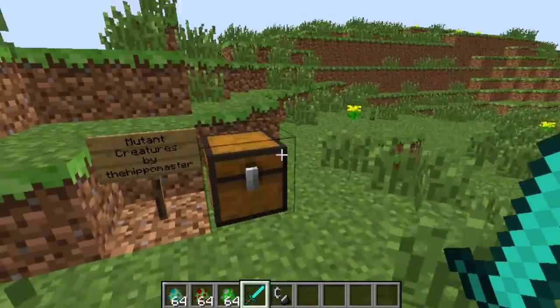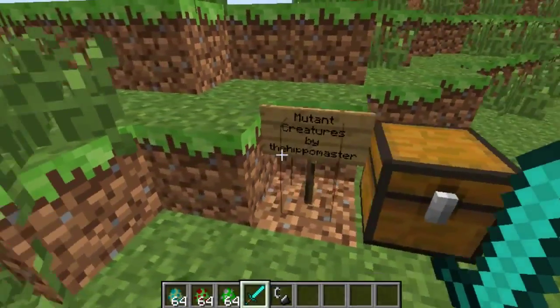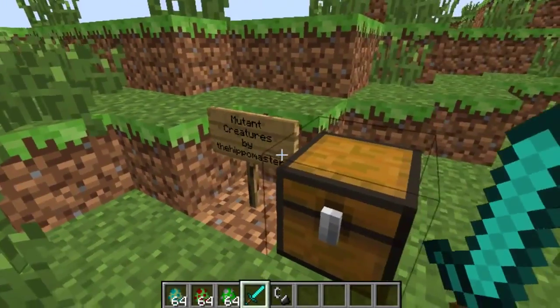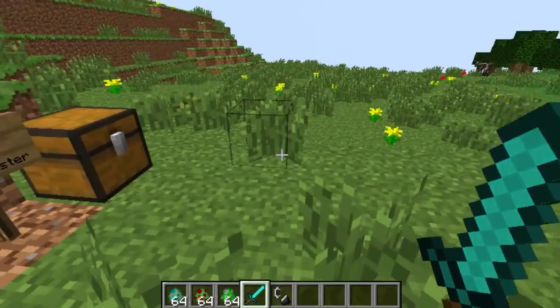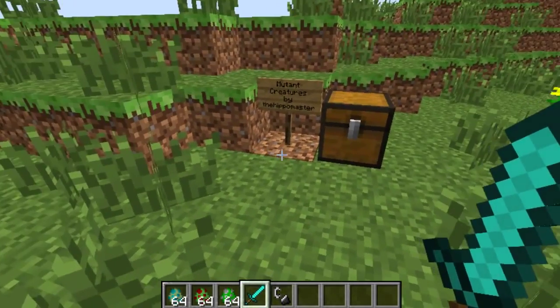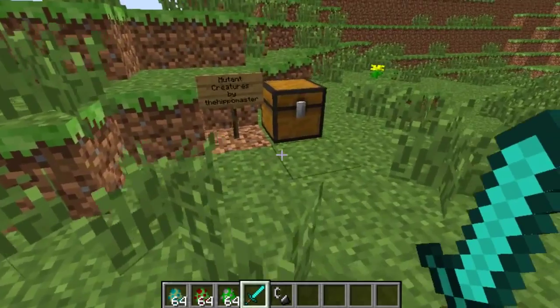The first one we're going to look at is the Mutant Zombie as it's a little bit less destructive, and then we'll move on to the Big Bad Creeper. This mod essentially adds a few new mobs to the game, namely a Mutant Zombie and Mutant Creeper, but there's one more we'll get into near the end. Let's dive straight in and have a look at the Mutant Zombie.